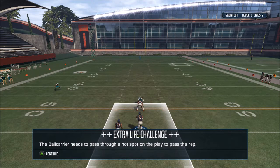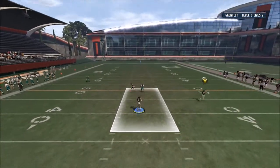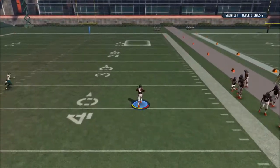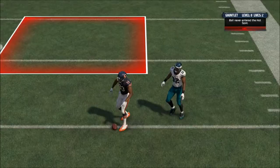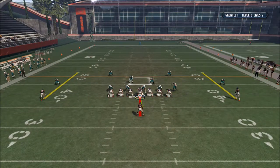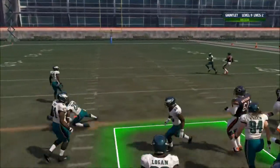Pass through a hot spot on the play to pass the rep. Let's throw to Langford. Oh, that was a terrible pass. I was going to say this is probably the easiest one, but then I threw a terrible pass. Flip the player — nah. Keep going. Run into the hot spot.